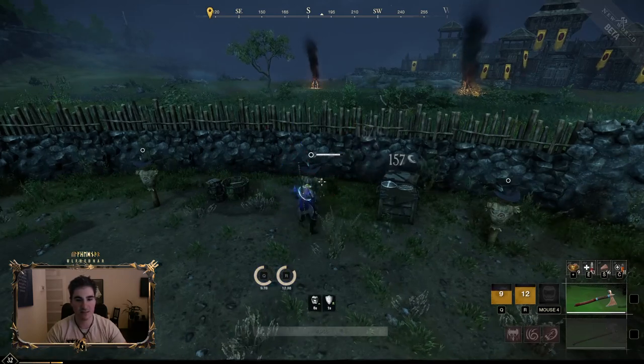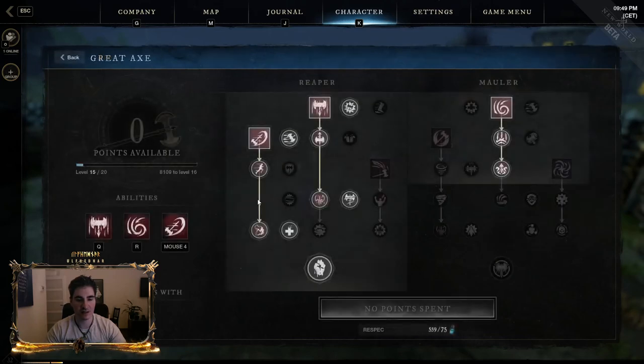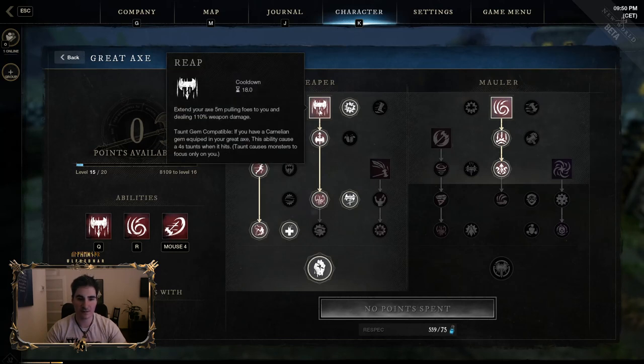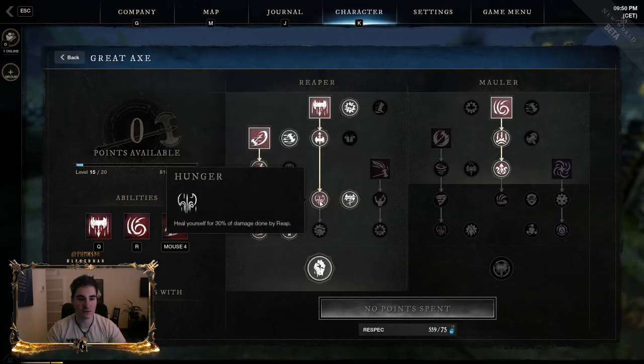Then Raging Talon — this is the biggest damage output you can have for the hatchet. For Great Axe, you first want to go for Bloodlust, because Bloodlust is probably the best passive you can have especially for a melee build. Great Axe is the only melee weapon that can compete with caster builds. Reap is an obvious choice — it's a CC, it's a pull, and it also heals nicely.